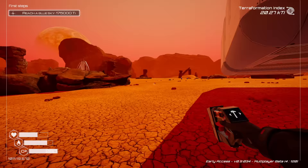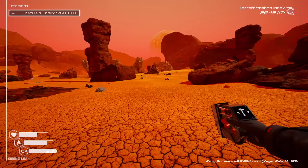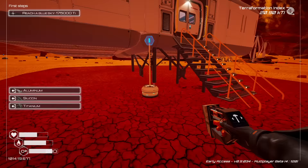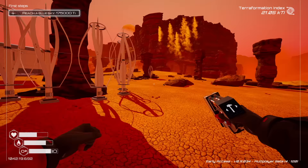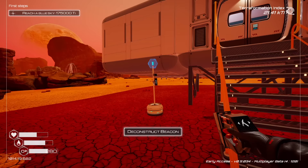We just unlocked a beacon, and that is the last thing I want to show you before I wrap this up. We need titanium and a piece of silicone to craft it. Now we can put this beacon down anywhere we want - I'll put it down near our base. It makes a little mark on the screen that stays no matter where you go on the planet, so you can always find your way back home. And with the deconstruction tool, you can always take it apart. In fact, you can deconstruct every single thing you craft in the game and get your resources back.